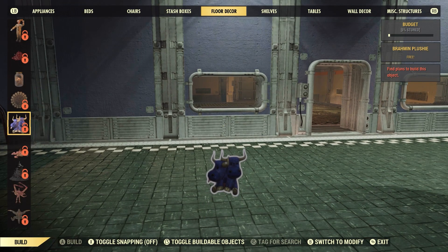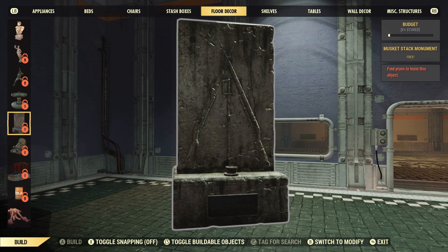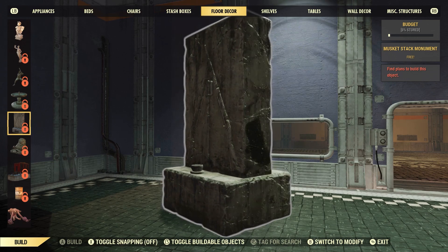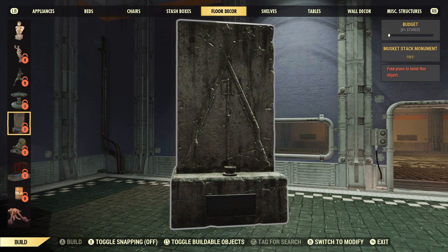We also have a Brahmin plushie. And from the Philippi Battlefield Cemetery, they're calling it the Musket Stack Monument. It's hard to see in the video, but the plaque on the front does say Philippi Cemetery on the front.